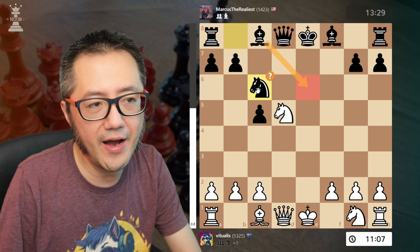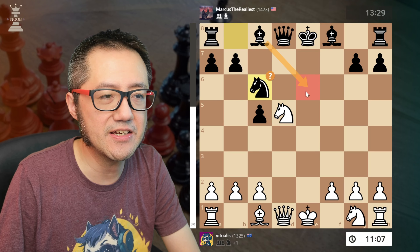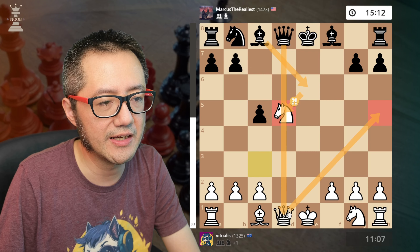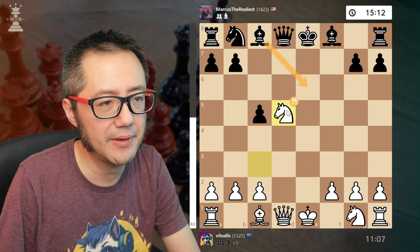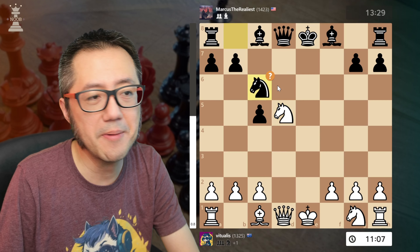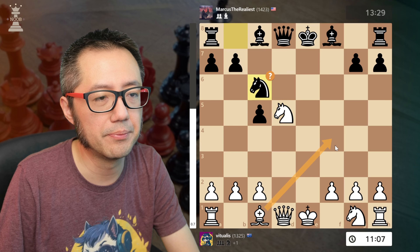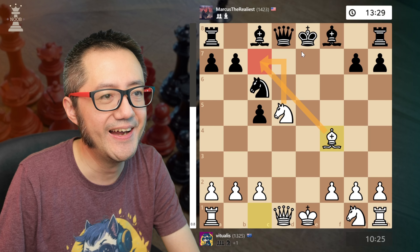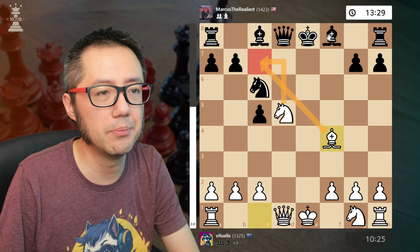They decided to develop their knight — that was a mistake. They needed to develop their bishop first because that would have been placing pressure on the pinned piece. However they didn't, so now I get to play bishop to f4, double attack on the c7 square, and black basically has some problems. So I have to block the bishop and here I thought a bit.